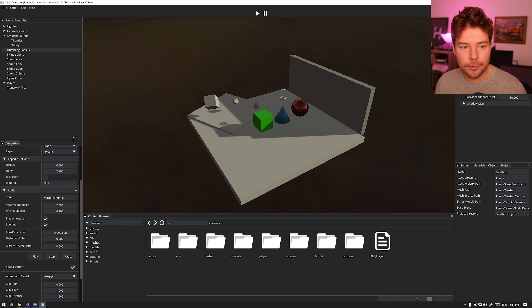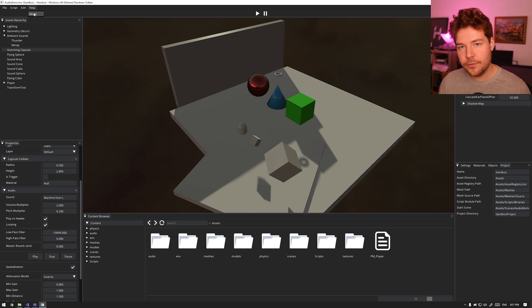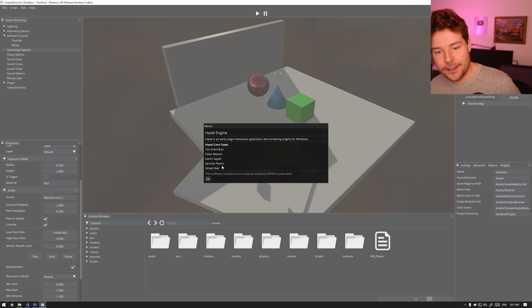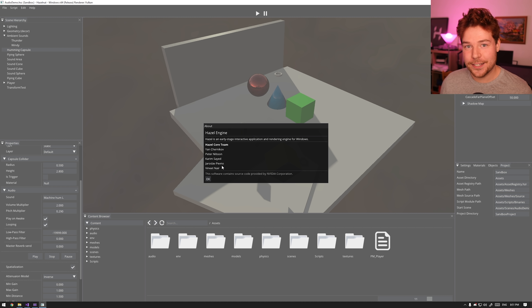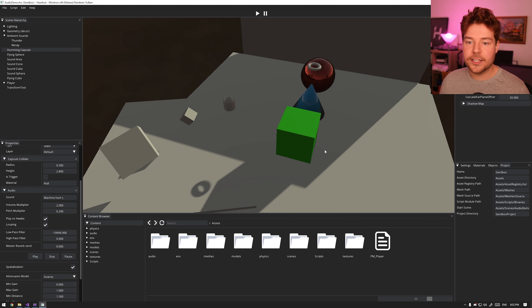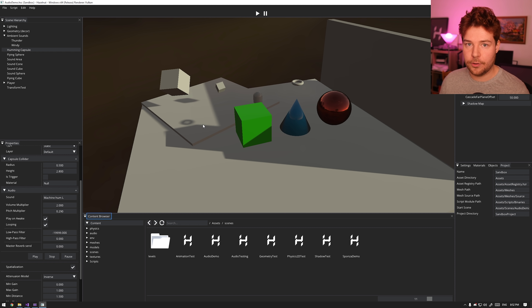Let's just take a look. This is a little audio demo scene that Jaroslav made. By the way, if you have access to Hazel and go to Help > About, I keep a list of all the contributors who have actually contributed to Hazel. So here is Jaroslav — JayTheWay is his name on Discord. He's made this audio demo scene, and it's available in Scenes > Audio Demo in the master branch. There's actually quite a lot of stuff going on here.